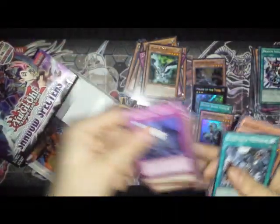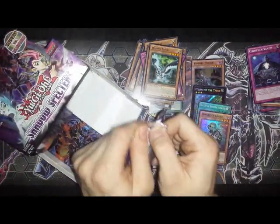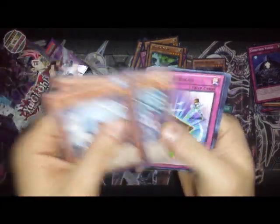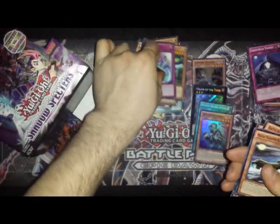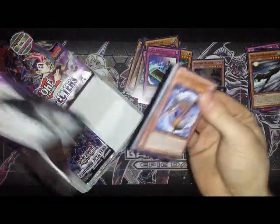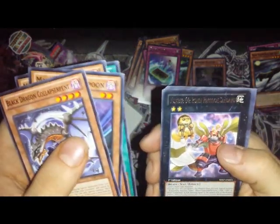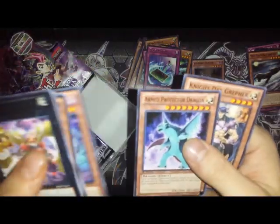Jingray Crow, Jingray Crow, Ghost Trick Mansion. Almost getting close to done — six or seven more packs. Blue Dustin, Burst Rebirth. We've only pulled four foils, gotta pull at least two more. Black Dragon Collapse Serpent, Dragon Shield, Dragon Shield, number sixty-four Ronin Raccoon, Jingray Boar, Armed Protector Dragon.